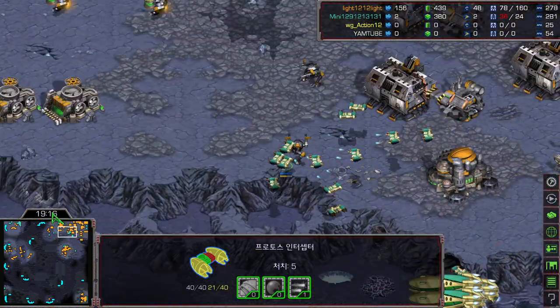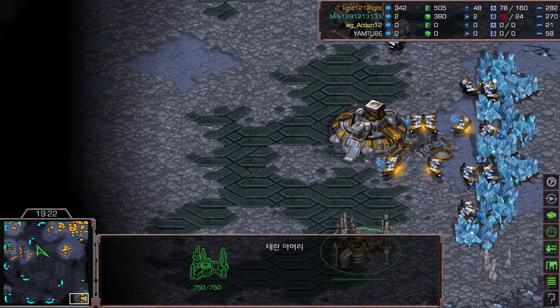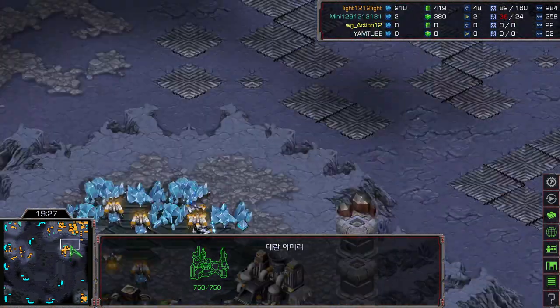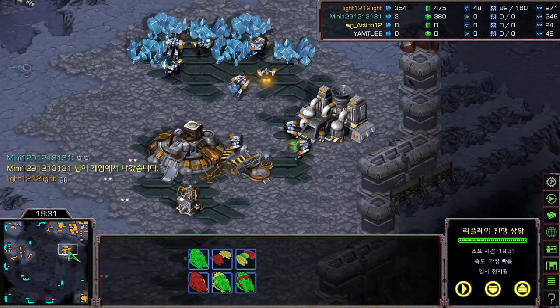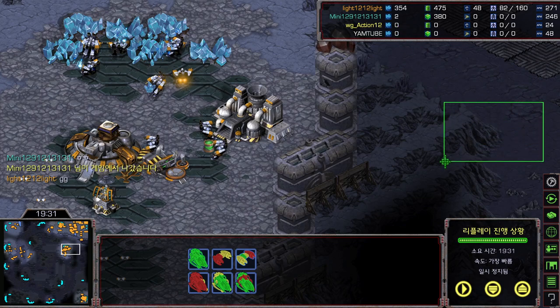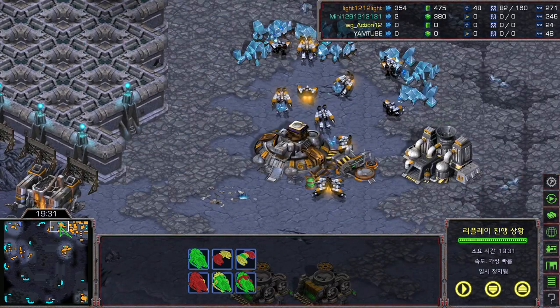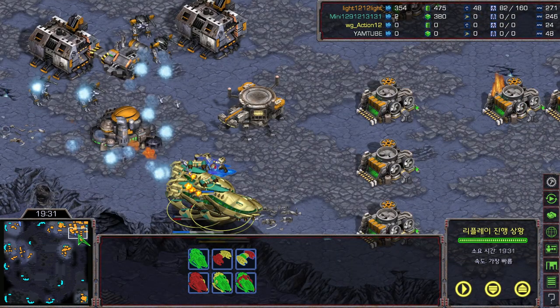Carrier micro picking off more Goliaths. Light has additional armory at the bottom right and lots of missile turrets. This looks like the elimination battle. Mini taps out — he knows he cannot keep up the game anymore. One carrier was floating at the third expansion watching Light mine, and Light was mining the third base. Mini knows this is a two-base versus three-base macro situation with Light's full factory line.